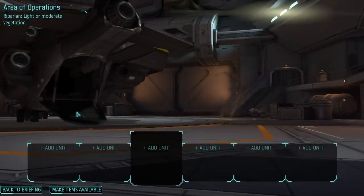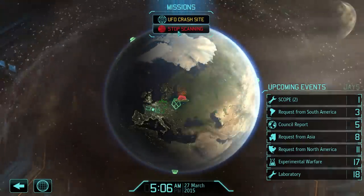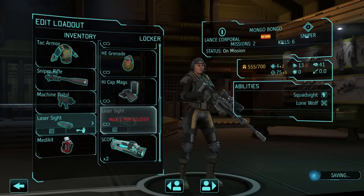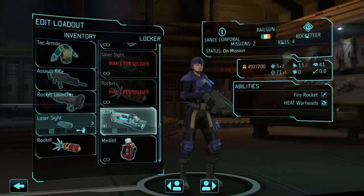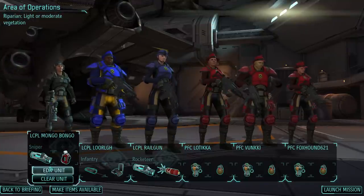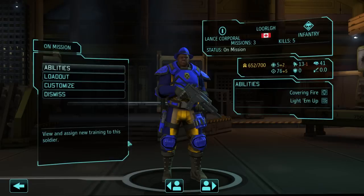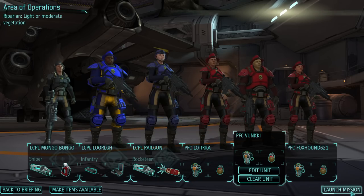Let me go get our crew together. This is our crew — I'm really close to getting scopes, so I'm hoping to wait for that. We have scopes now — nothing really changes but I'm gonna take scopes along. I kind of need these for our first mission. So here we have our infantry, a rocketeer, our sniper — we got a pretty good team going here, and I'm pretty sure I should have at least one assault carbine. I think we're good to go.